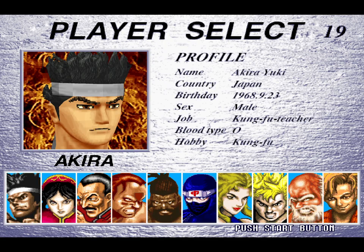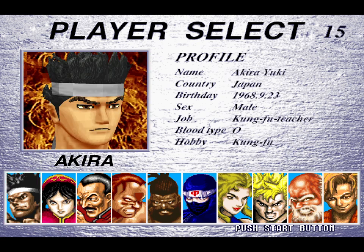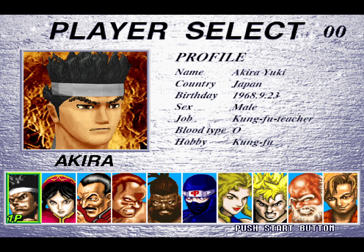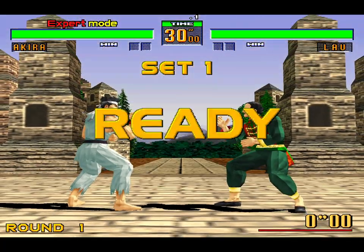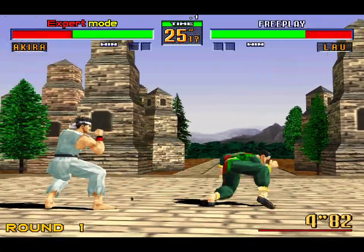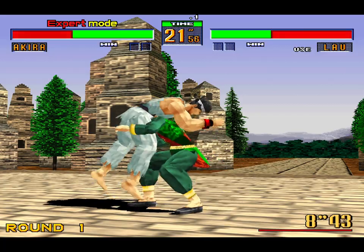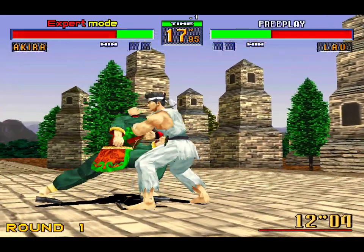So: down, down, up, up, left, left, right, right — there's that laugh. And then I'll also hold up to select my 2P costume. So here we are with all the things: I've got expert mode, I've got my 2P costume, and I'm in ranking mode. Although you can't tell you're in ranking mode until game over.